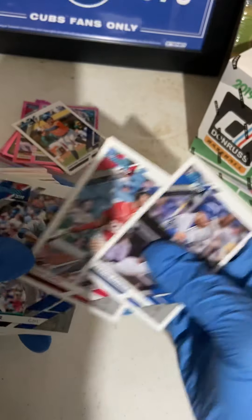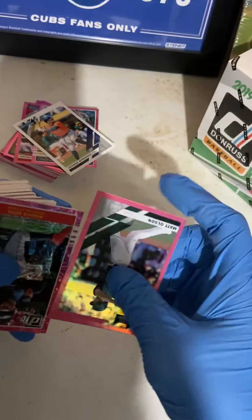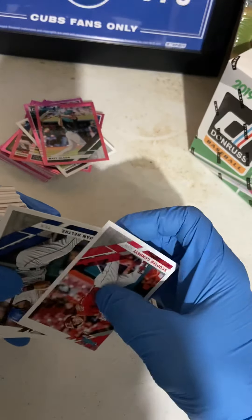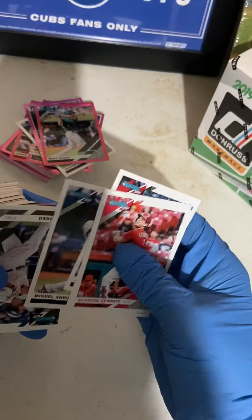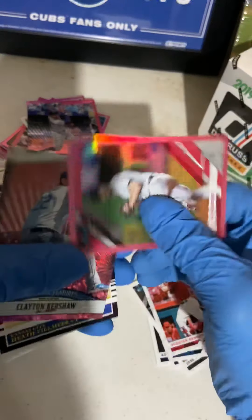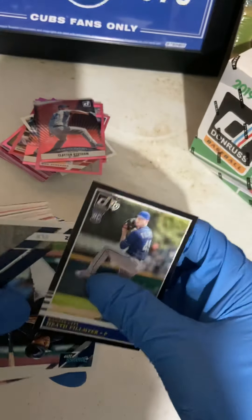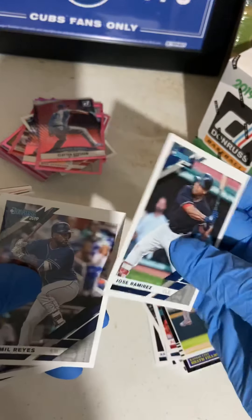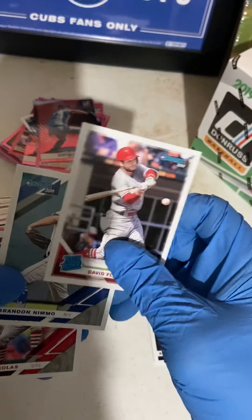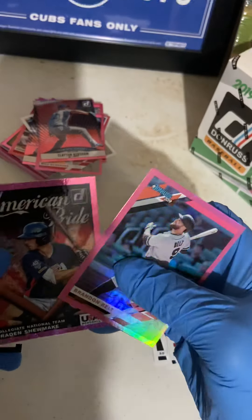Justin Turner, Soto, Adrian Beltre, Matt Olson, Mookie Betts, AJ Pollock, Miguel Andujar, Jose Abreu, Franchise Features George Springer, Max Scherzer, Clayton Kershaw, Jose Ramirez, Daniel Reyes, David Fletcher — I like that guy — Brandon Nimmo, Brandon Bilks, Brandon Shoemaker again, David Bote.